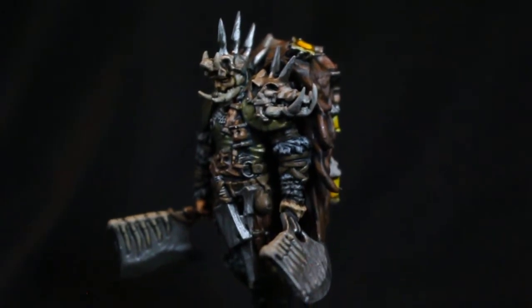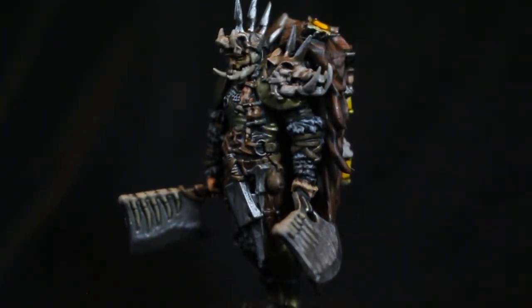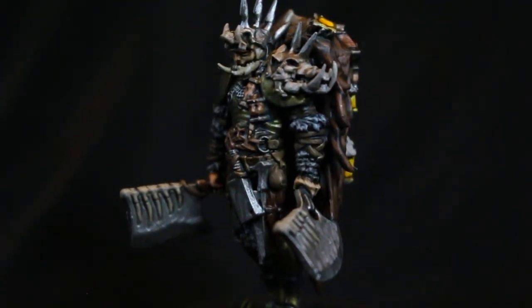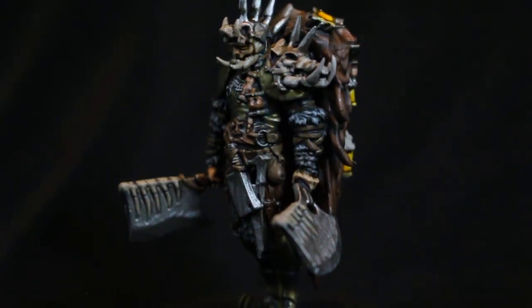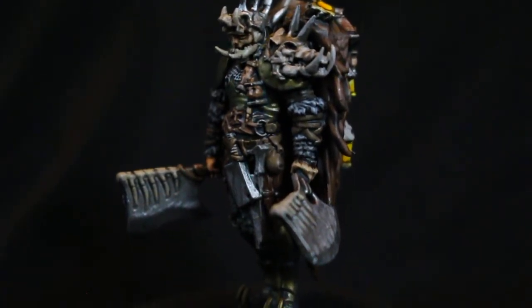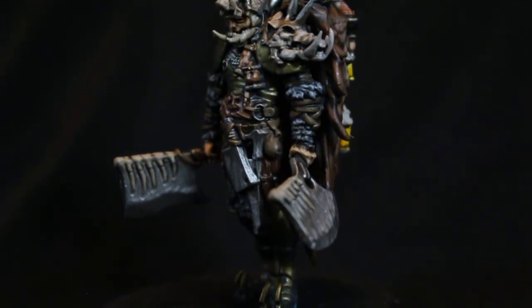This guy was a lot of fun to paint. His straps on his arms are basically just Steel Legion Drab shaded with Agrax Earthshade or Nuln Oil, highlighted back up — maybe you can add a little bit of Rakarth Flesh to it, but you don't have to. The tufts on his arm that are that gray hair color, I basically used the same colors as the White Lion. If you'd like to see how I did that — the White Lion mane — you can check out that video.